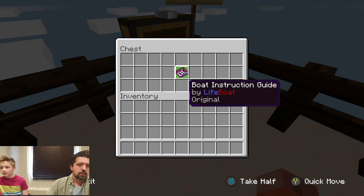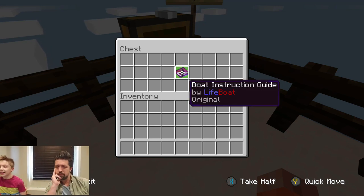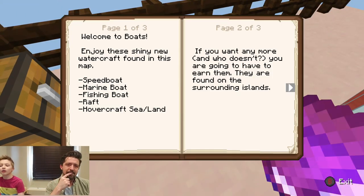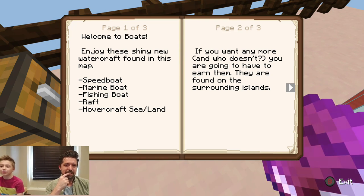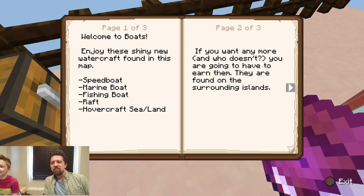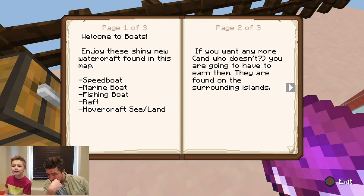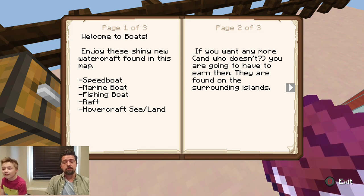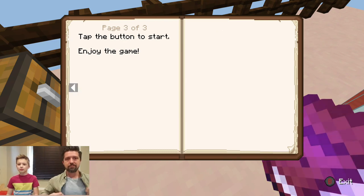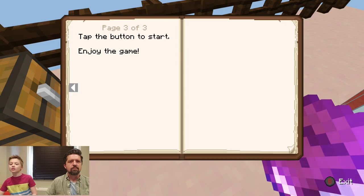We got a boat instruction guide — that's pretty important. Boat Instruction Guide by Lifeboat Original. Welcome to Boats. Enjoy the shiny new watercraft found in this map: speedboat, marine boat, fishing boat, raft, hovercraft. Ooh, hovercraft — that looks amazing! If you want any more, and who doesn't, we're going to have to earn them. They're found on the surrounding islands. We're going to play around, then we're going to earn some. Tap the button to start. Enjoy the game.